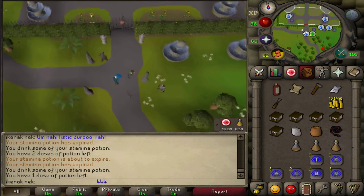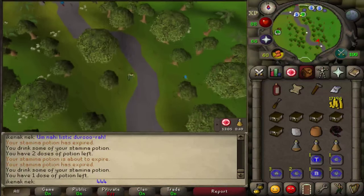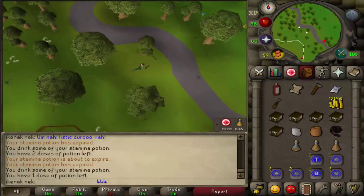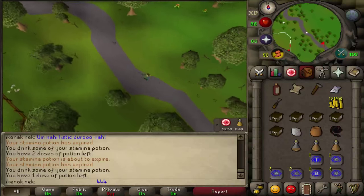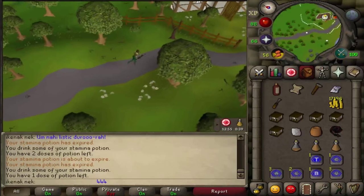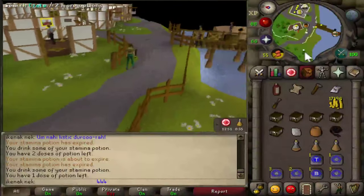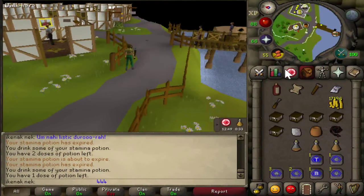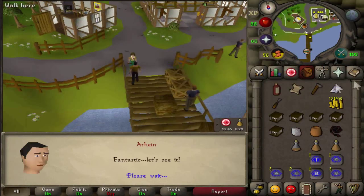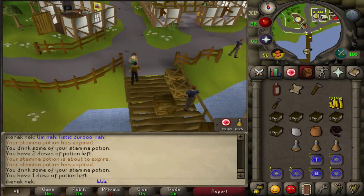Head south-east and speak to Arhain — option is 4. Then head out and up to White Wolf Mountain.